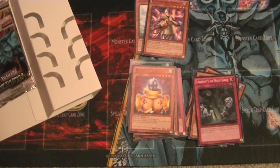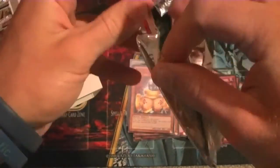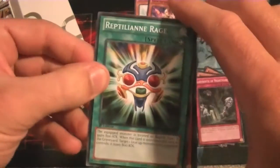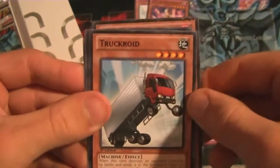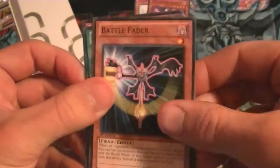Another Wing Dragon pack — we only have two Obelisk packs, that's why I was saving them for last. We get Reptilian Rage, Twin Sword Marauder again, Truck Roid, Steam Roid back to back, and a Battle Fader. Very nice.